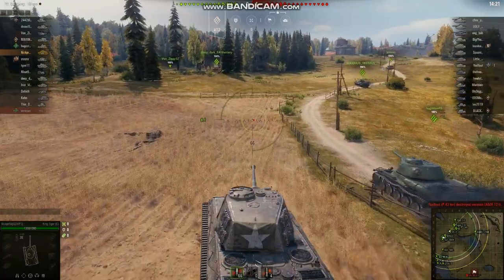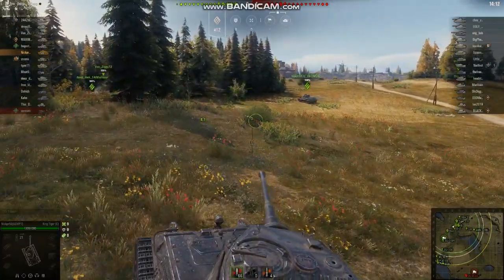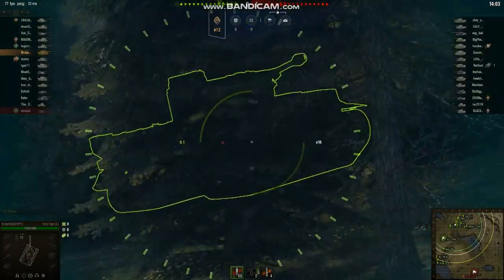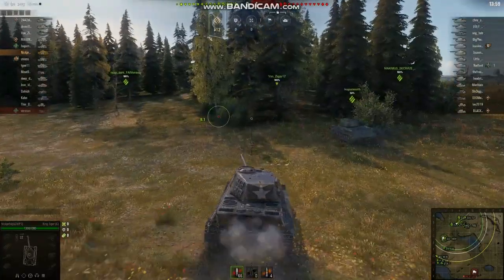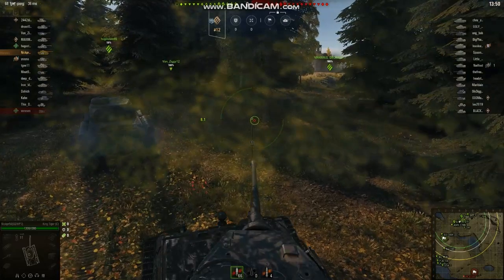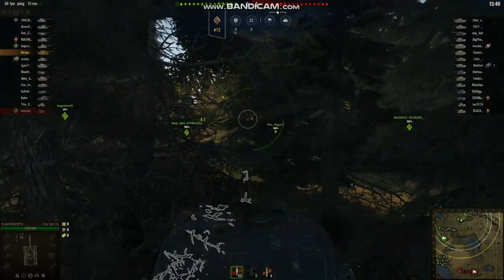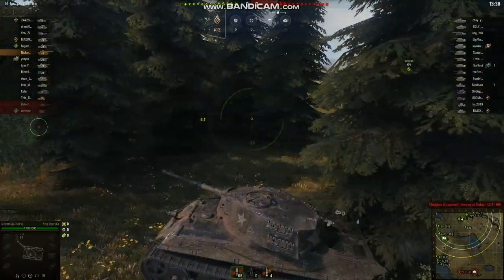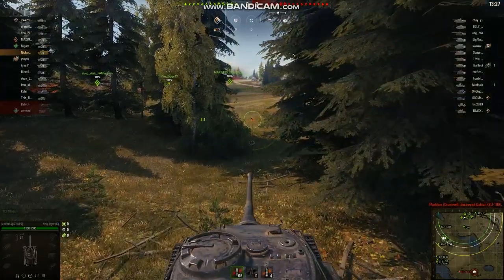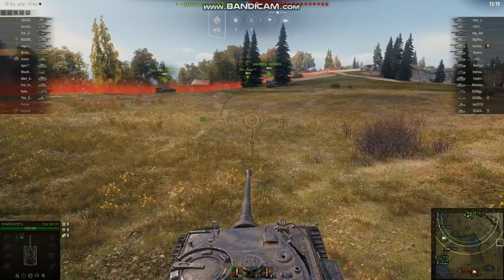I personally don't think the weight impeads mobility all that much. We're keeping up with some of the Russian heavies, and the Tiger I over there is not much further ahead than us. The mobility is not bad. It's the camo factor on this tank — which I didn't go over because I didn't believe concealment was an important stat for the King Tiger or the Tiger II in general, just because it's so huge. But playing against it and with it, I realize that this thing's camo factor is quite good for a heavy tank, even on the move.